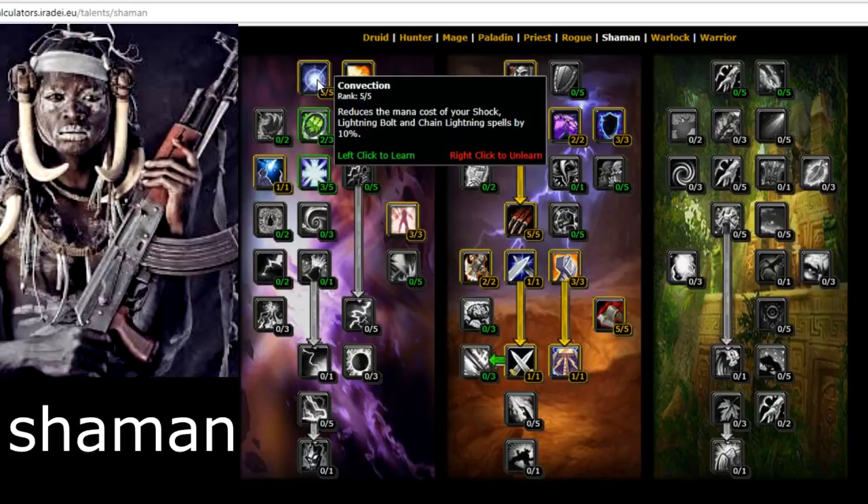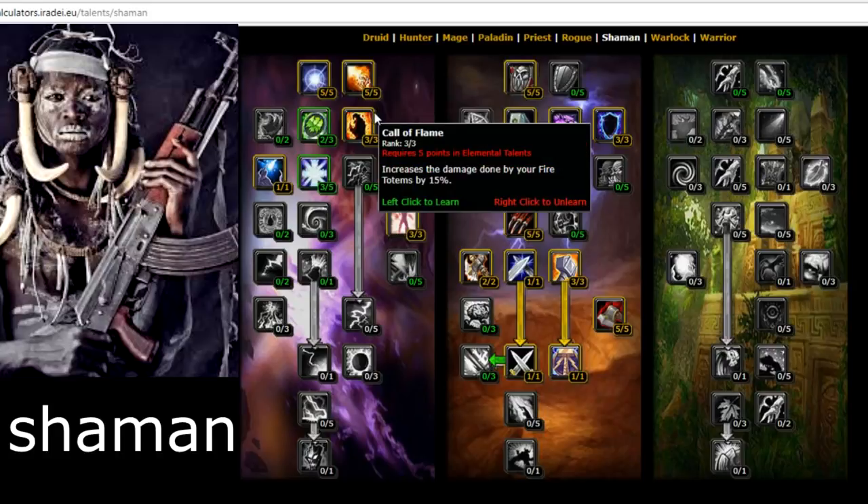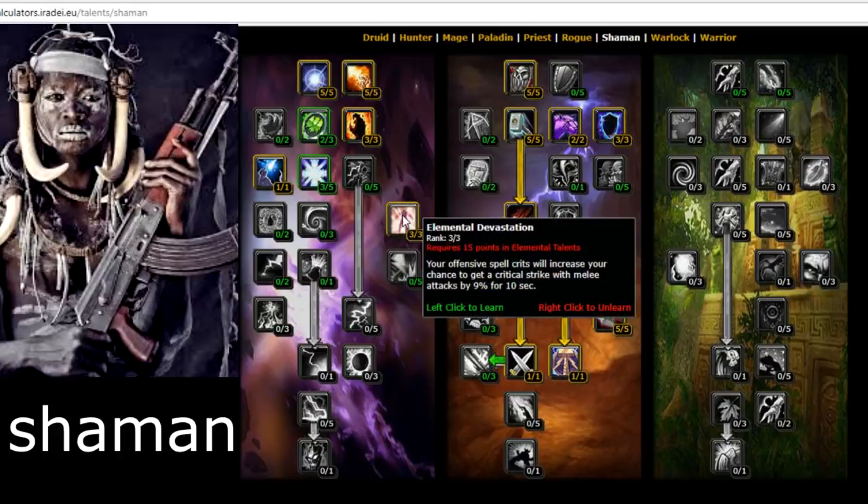Concussion increases the damage done by Lightning Bolt, Chain Lightning, and shock spells by 5% — you'll be using shock spells a lot. Call of Flame increases the damage done by your fire totems by 15% — use your flame totems before you pull mobs. Elemental Focus — after landing a critical strike with a fire, frost, or nature spell, enter a clearcasting state that reduces the mana cost of your next two damage spells by 40%. Really good to have.